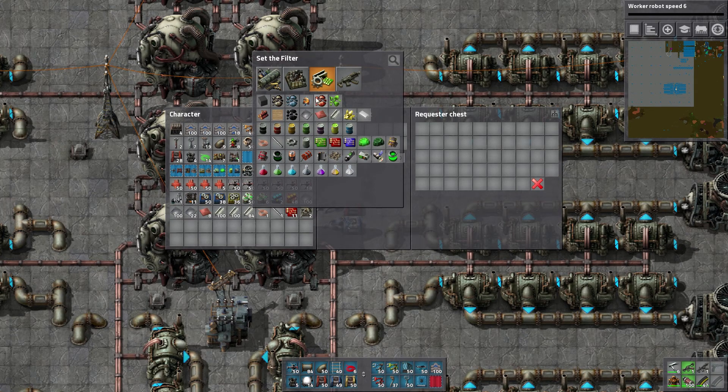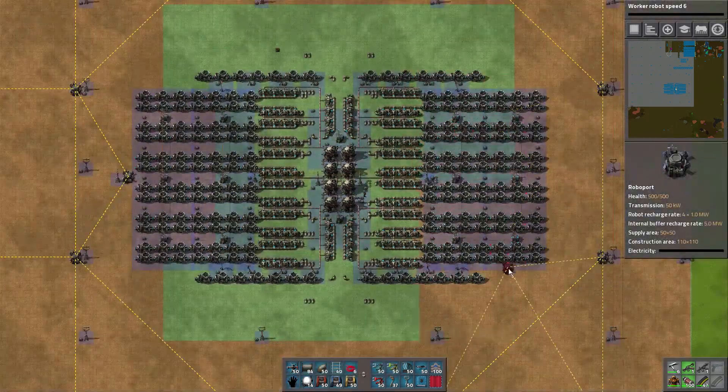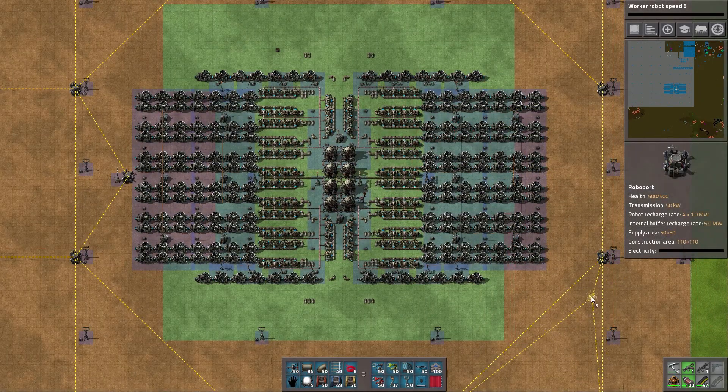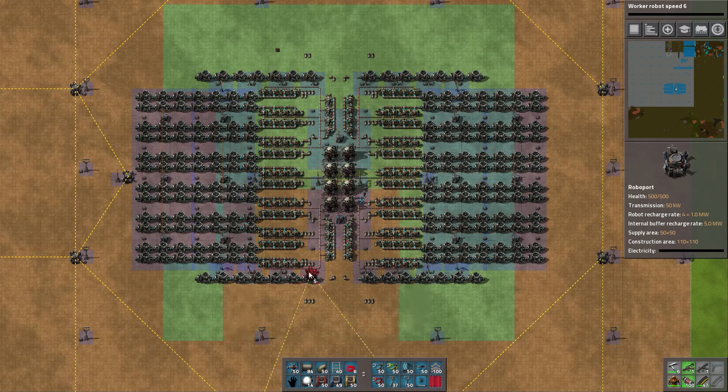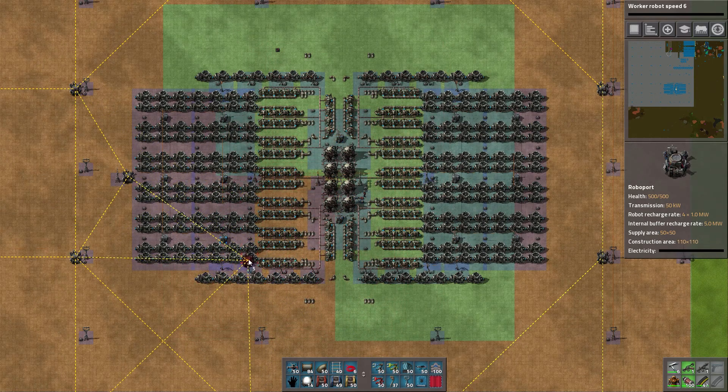Now let's say we want — how many should we have? I think we only need like a couple, right? We don't need 50, like maybe two. And that's not going to be inside. So there's the other problem. We have to fix, we have to find space for a Roboport, which I should have built into from the beginning.